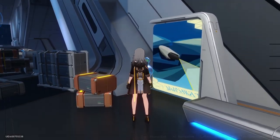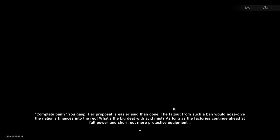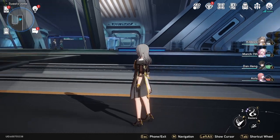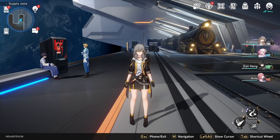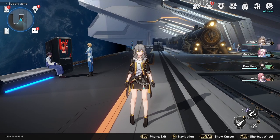We can go over to this one real fast, do one more. Interact with it, touch the bubble, and it's going to tell us more stuff. Each time you do one they give a thousand credits, so there is a point to doing it as far as credits go. That's how to interact with and use the memory bubbles in Honkai Star Rail.